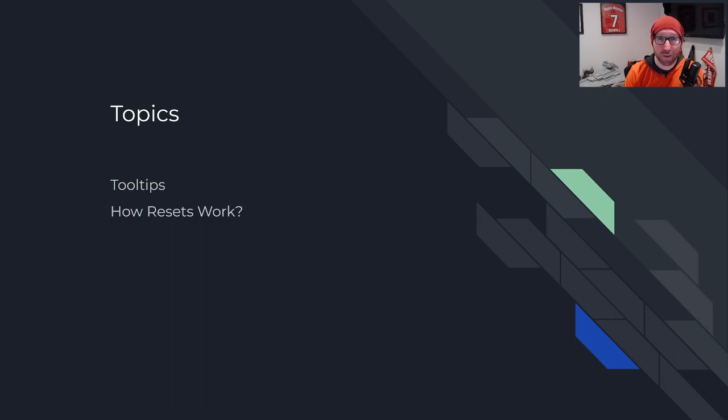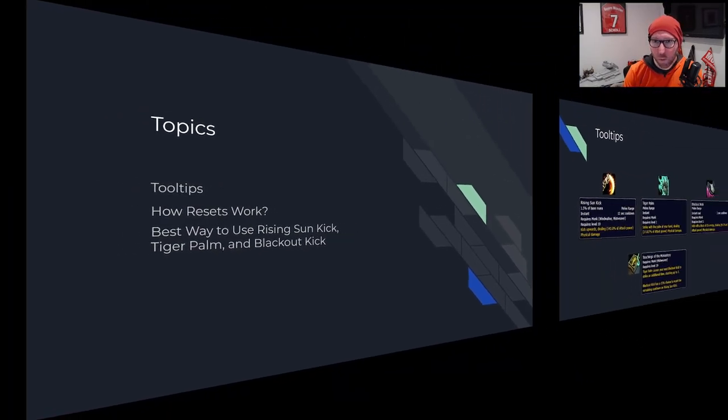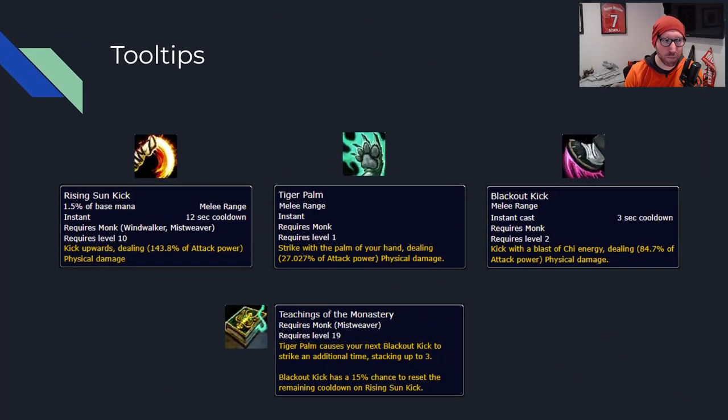We're going to walk through how the resets actually work, some of the math behind it, some of the reasoning behind it. And then finally, talk a little bit about the best way to use Rising Sun Kick, Blackout Kick, and Tiger Palm in your gameplay. Without further ado, let's jump right in.